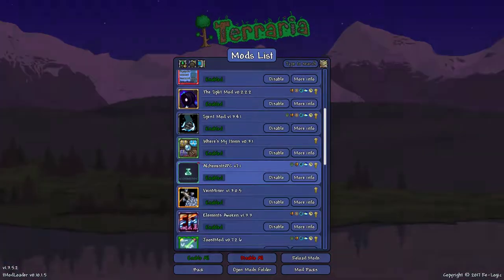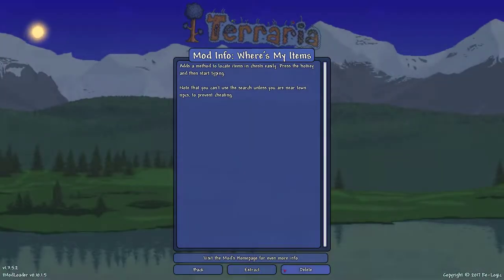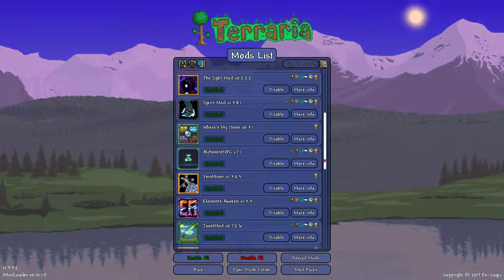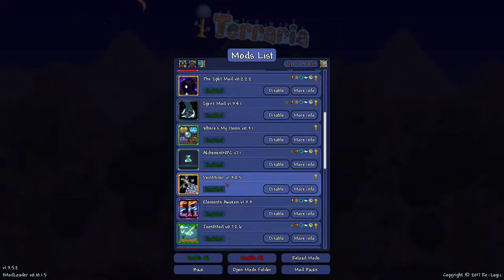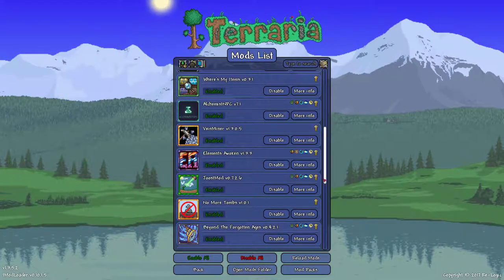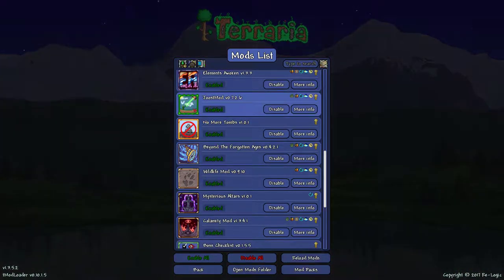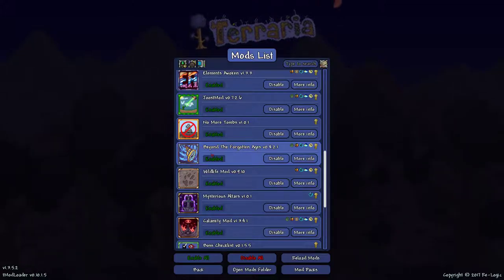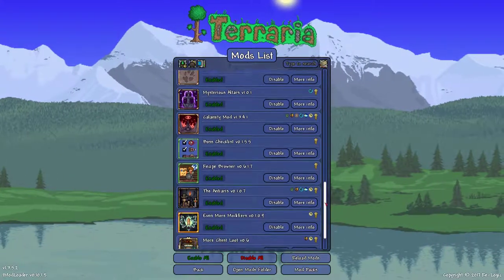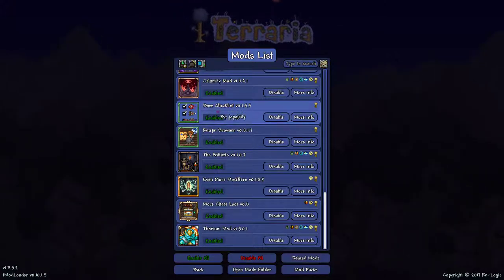Something about alchemy and an alchemy NPC — that's cool. This is neat: this will mine a whole thing of whatever ore, that'll make life easy. Juiced — I don't know, just a bunch of stuff, I saw it on someone's playthrough and thought it was cool. No More Tombs — who knows, this'll look cool. Saw that on the same playthrough. And then we get into some of the bigger must-have mods. So, Calamity, a checklist for the bosses — this should add all the modded stuff too.